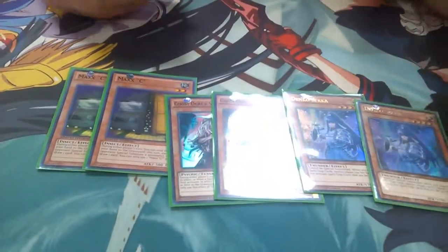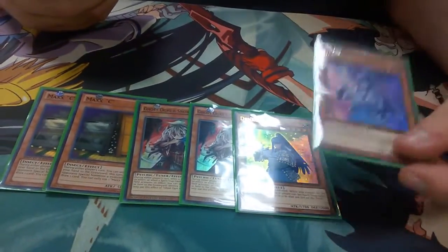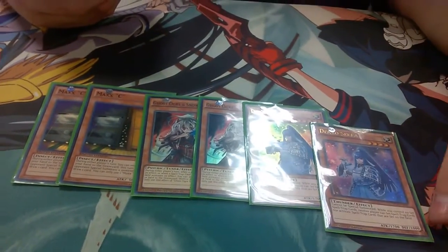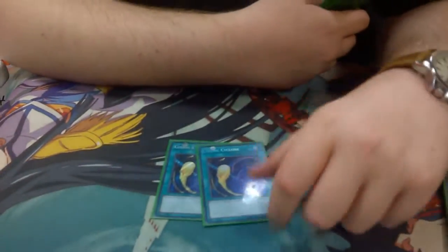Maxx C goes over Denko. Denko was so funny today — against my Metal Foes first matchup in round two he went set full backrow, and I just summoned this and he cried. It's so good, I've missed playing Denko. Two Cosmic Cyclone, because there's no defining meta at ours, but the scariest deck at our locals is Metal Foes, so you need to out Metal Foes as much as possible — pendulum variants mainly.